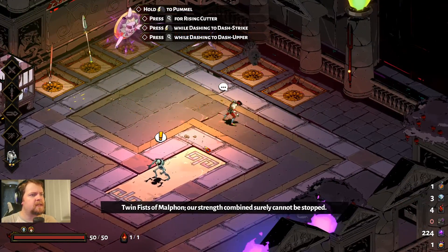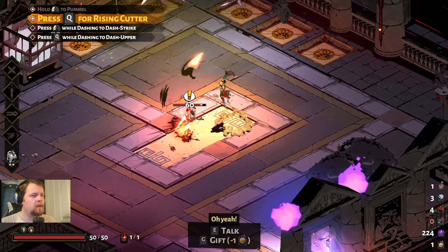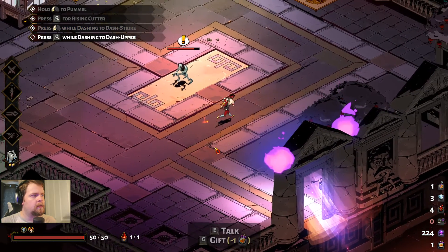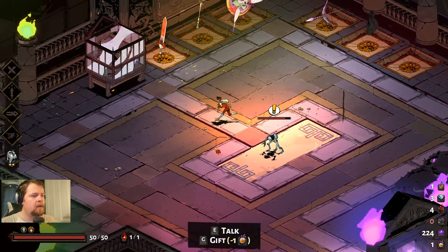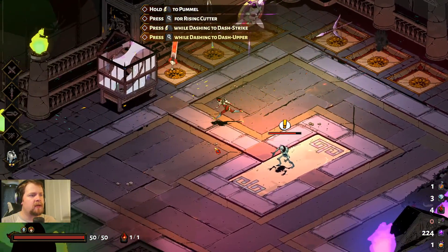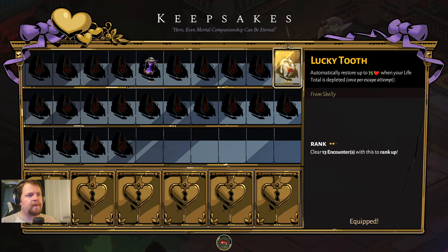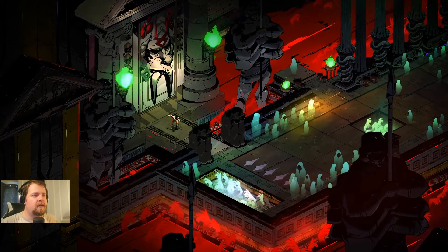Twin fists — okay, this is new, I have not played with this before. We can hold, dash strike, press Q while dashing to do a dash upper. We do have a nectar. We're going to try and give one to one of the gods while we're out there. I think it's best to level this up first, so we might as well do that.